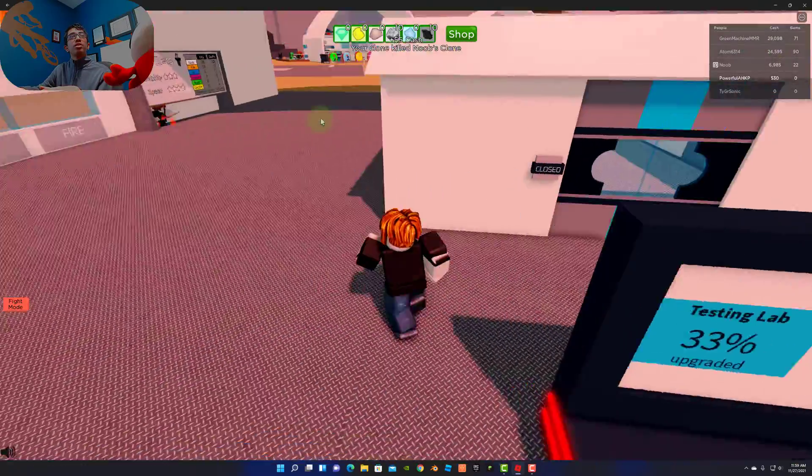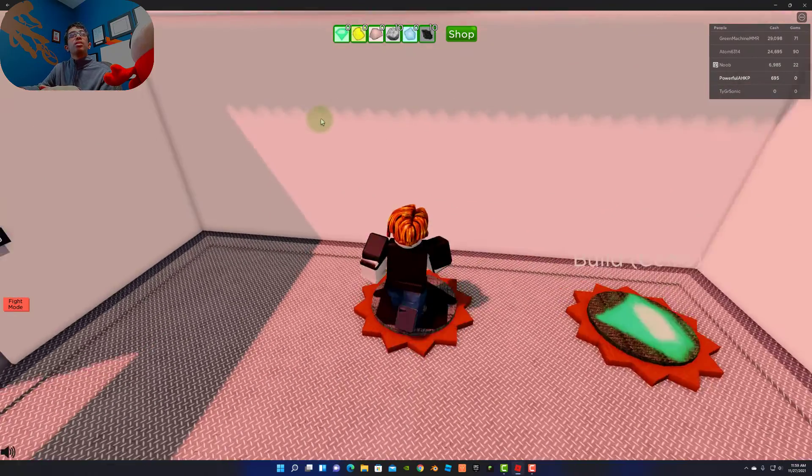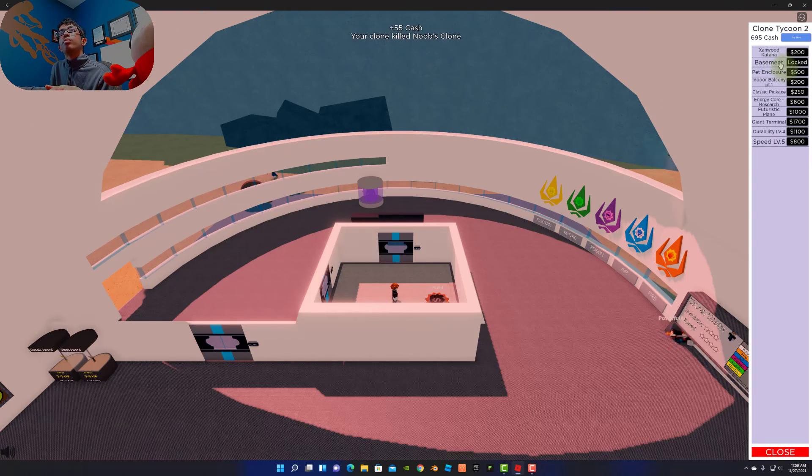Gem production is still at 0% — we have to pay Robux for gems. I'm going to upgrade speed because that's cheaper. I think next I should buy — what is a Zenwood Katana? It's another sword, I guess. A spear! Now all of my clones should have the Zenwood Katana.